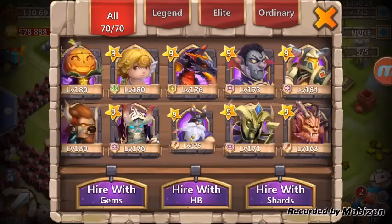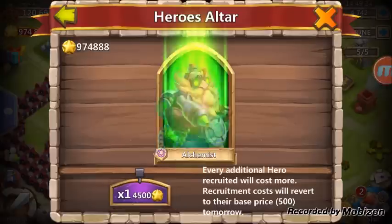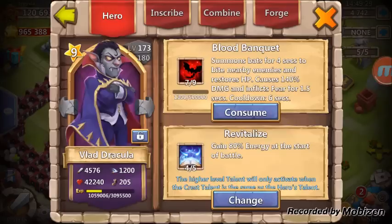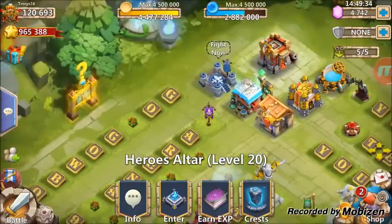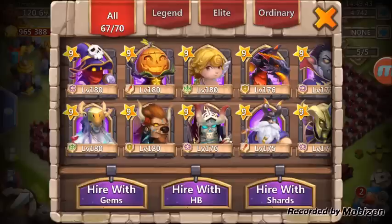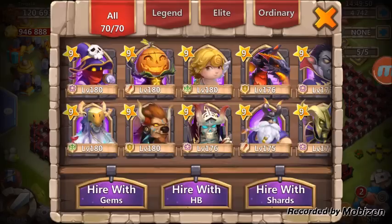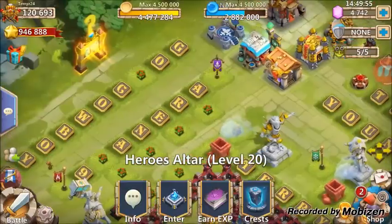I haven't even done my hero expeditions today — five thousand, fifty-five hundred. I usually get like 30 to 40,000 HB just by doing that. I haven't even done the boss tonight, which I don't really do anymore because I don't need the HB. I need to get down to like 950 honor badges and then I can go in and do that.